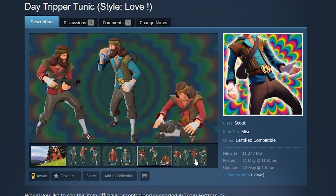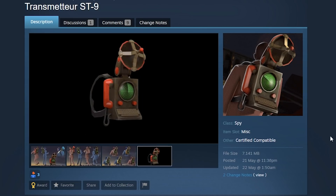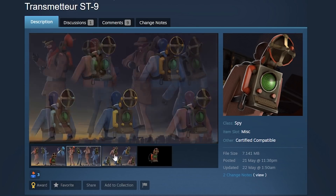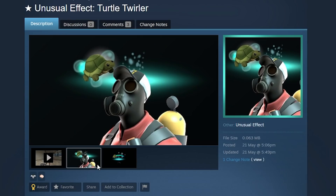Next up, the Transmuter ST9 — a Spy backpack cosmetic using the famous jiggly bone physics of TF2. It actually bounces around and is animated with a figure going around in circles. Here it doesn't, and here it does — I'm not sure why, but it looks cool regardless.